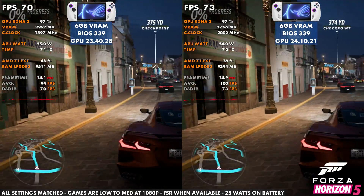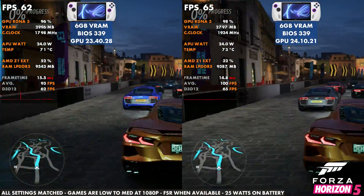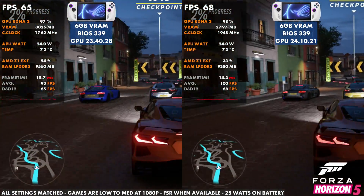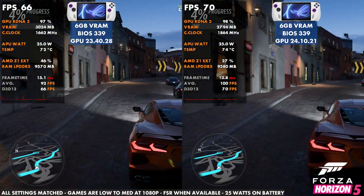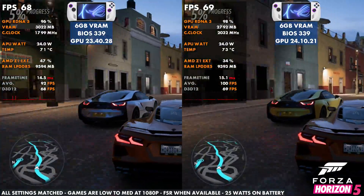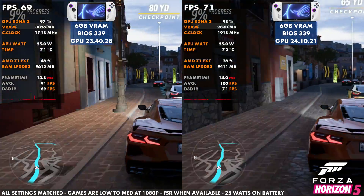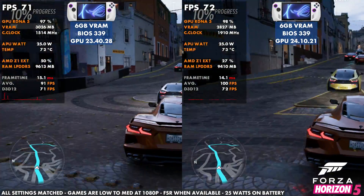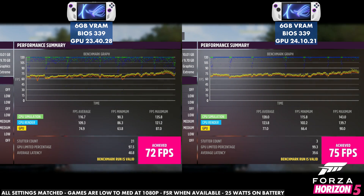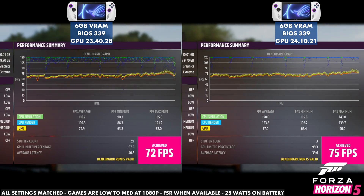Looking at Forza Horizon 5 on the original Ally, this also gets a bump in performance. We don't get the frame time spikes as much as before, and we get an overall higher frame rate. The temp does run one or two degrees C higher, but there's ultimately a little bit better performance for Forza here as well. Similar to the X, a couple of games didn't do as well and a couple saw improvement. We went from 72 FPS to 75 — confirmed across multiple runs.